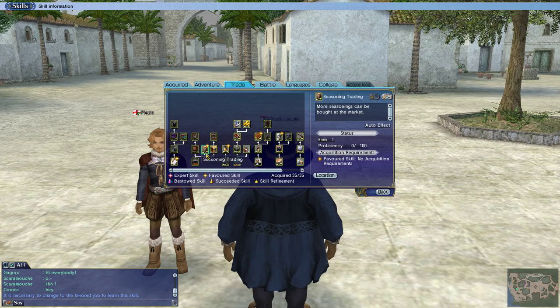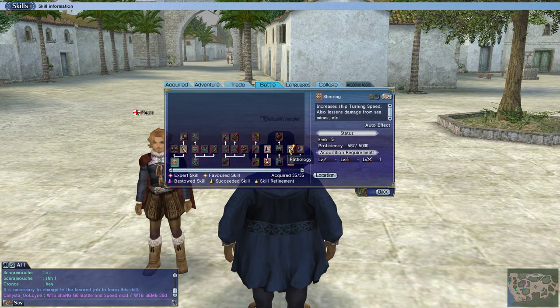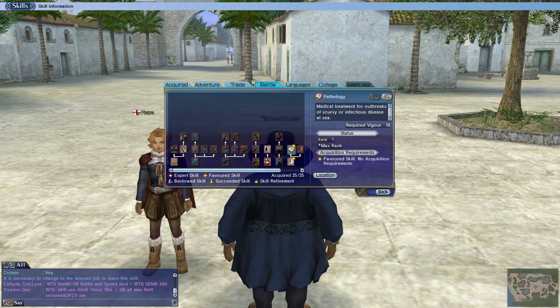The favored skills I learned were: accounts, seasoning trading, medicine trading, luxury trading, handicrafts, and then pathology and first aid. These last two aren't as important but are perfectly fine to have. First aid reduces your loss of crew during battle or exploration. Pathology prevents scurvy or infectious disease at sea. Pathology is a passive skill, which is great, while first aid is active — you'd use it during battle or exploration to help reduce crew loss.